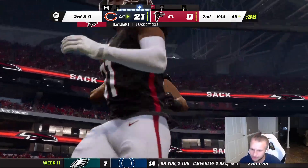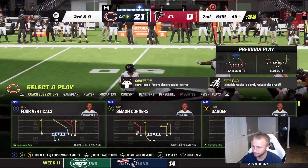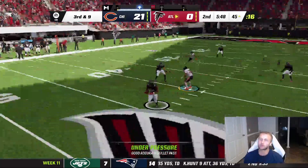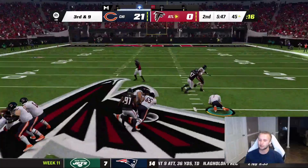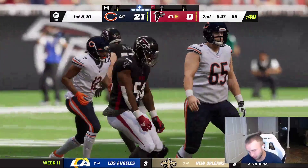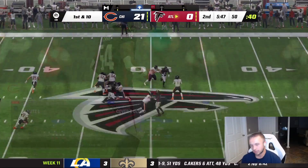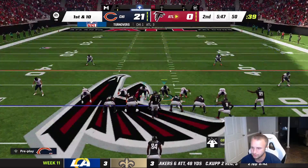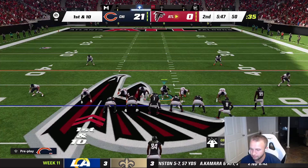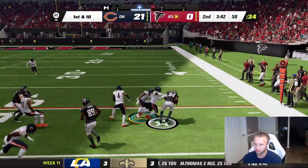We do get sacked — Williams in there, third and long. Then on third and nine I click the wrong button, throw it directly into a defender — turnover for Justin Fields. That's strictly on me, not on Fields at all. Brisker brings him down after a gain of eight.